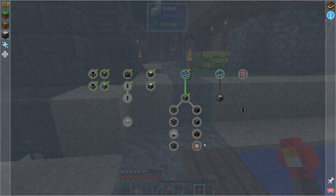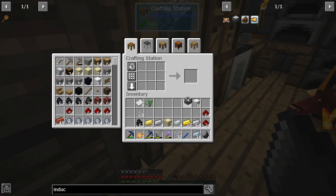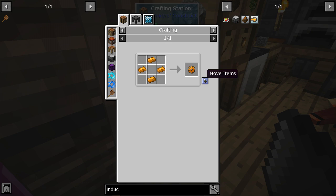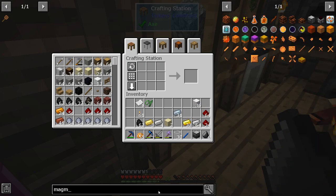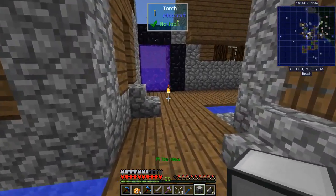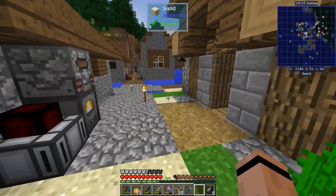That broke everything wide open — now we can use this for power transmission and machines to farm, pick up, and do lots of stuff. Before we wrap up, I want to make one more thermal machine — the induction smelter. I need a machine frame, two copper gears, a reception coil, an invar gear, and two pieces of sand. Let me craft it — and stick it right there so it absorbs power.